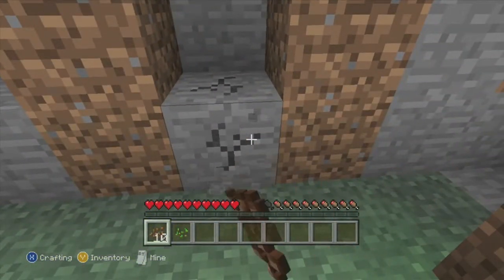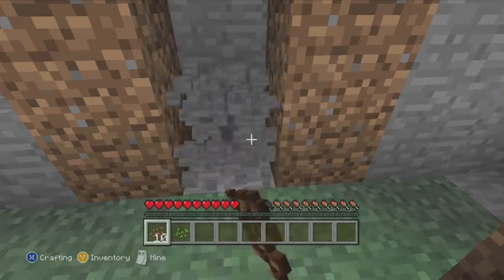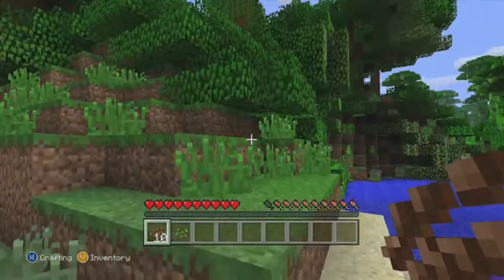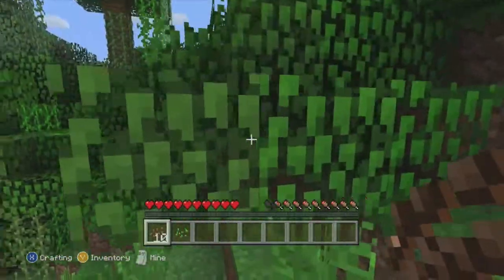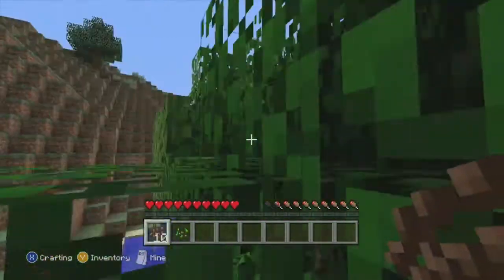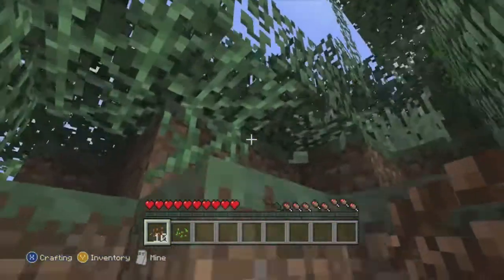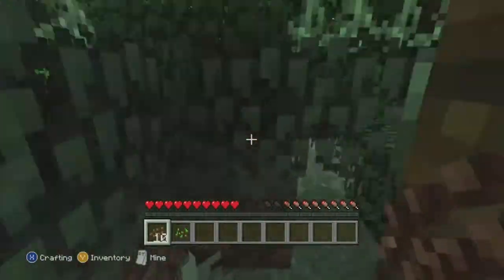Whatever, let's get some stone — some cobblestone. Then I'll go grab some wood. Let's go get some wood first. Having a hard time navigating; it's so hilly. It's like a really hilly jungle. It's kind of weird — it's a unique seed, rather.